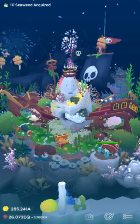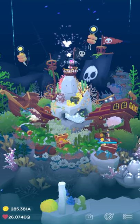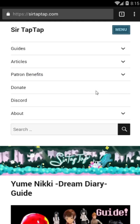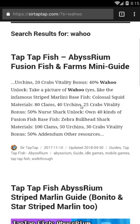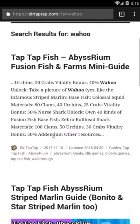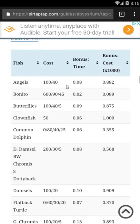For how to get any specific fish, the absolute best thing you can do is go to my website. Just Google 'Sir Tap Tap' — it's pretty much the first result. At sirtaptap.com there's a little search bar where you can search for, say, the wahoo. Click search and it'll bring up all the different guides that mention that fish. The site works great on desktop or mobile.